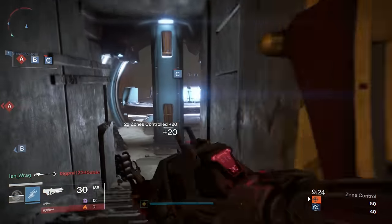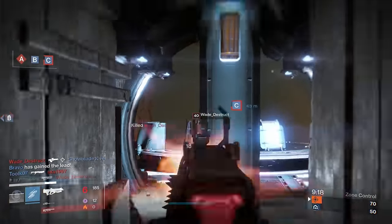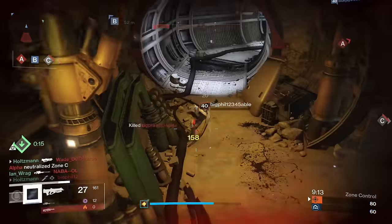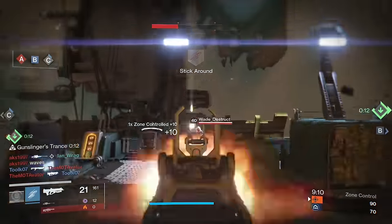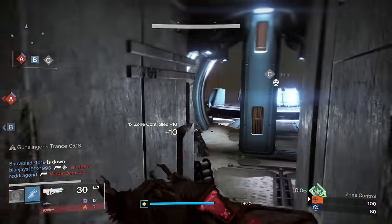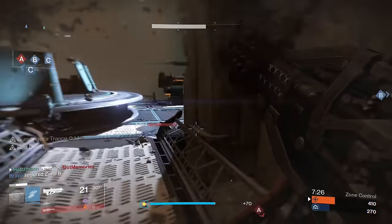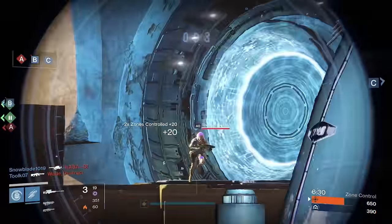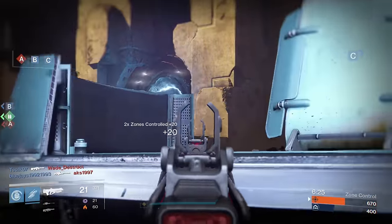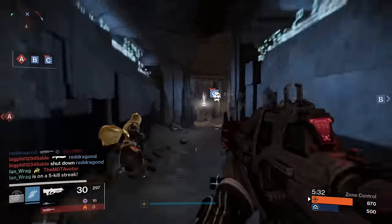Moving over to PvP, Red Death is actually in the same boat as Hawkmoon — on paper and in the past it should have been feared, but now it just feels like the gun isn't as accurate as it once was. I never see a person wielding Red Death and think, 'I better watch out for them.' In a one-on-one gunfight, even though Red Death has High Caliber Rounds and Unflinching, you'll be able to stand toe-to-toe with it using pretty much any other primary, legendary or exotic. The design to be a tanking weapon really doesn't apply in PvP. The heal is still a wonderful tool though — I've seen some players using Red Death almost as a secondary weapon, using a sniper as a primary and then switching to Red Death to finish off the target to grab a quick heal.